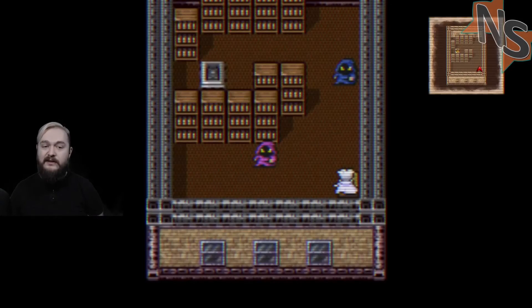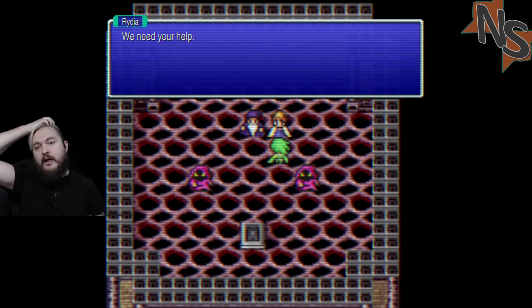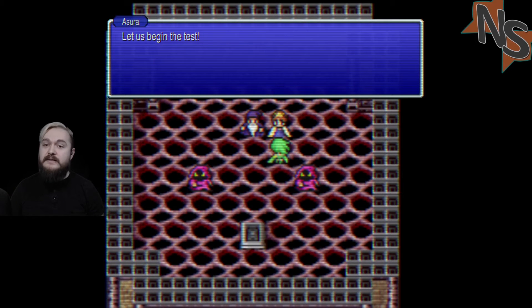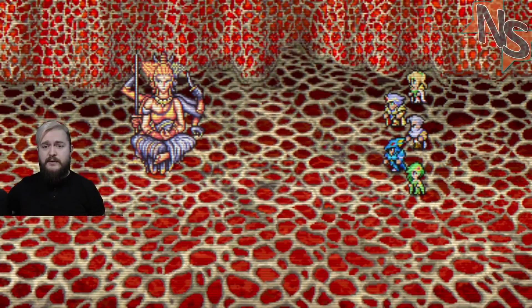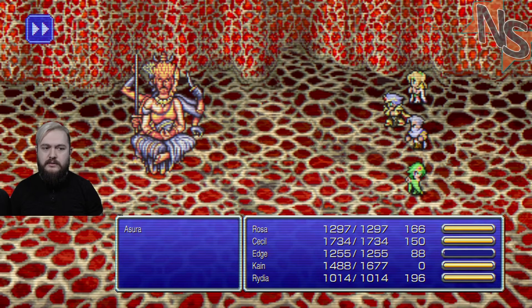I don't think we can beat Queen Asura right now but we're gonna give it a go. If we can't, we're gonna have to grind. Queen Asura. Oh, that's cool - that's creepy. Protect. Shell - I think Shell may be the one I want to start with. The faces keep changing.